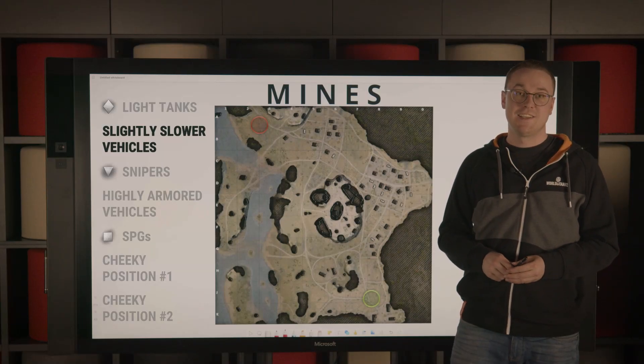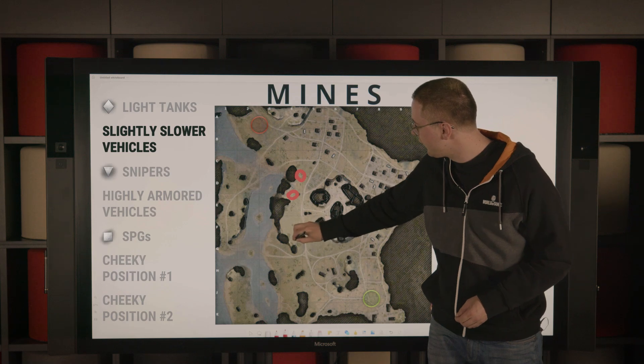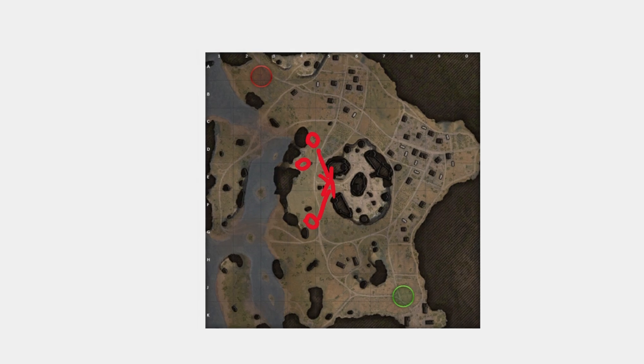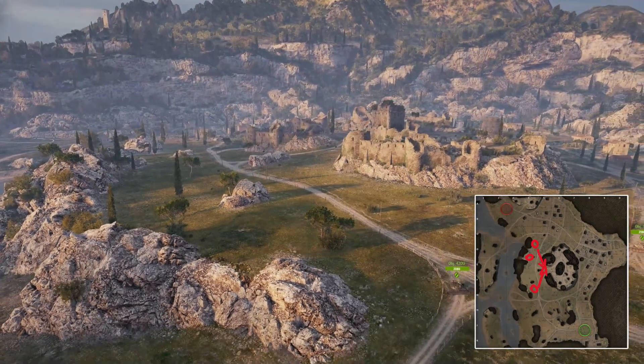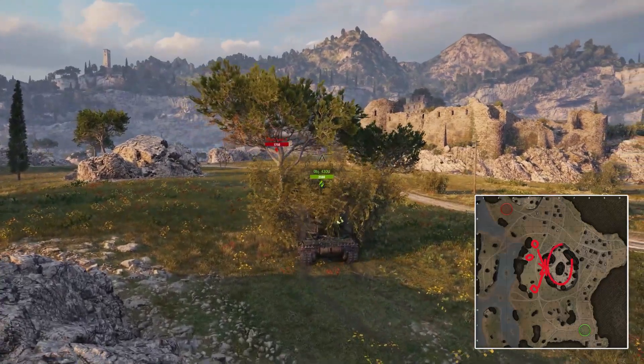If you're in a slightly slower vehicle, you might want to take the positions which I'm outlining currently here, to be able to shoot onto the hill approach. If you manage to deal damage there, you make it that much easier for your allies to secure the integral position, which is the hill.